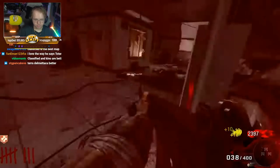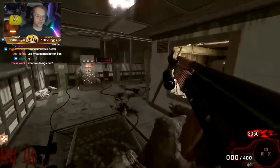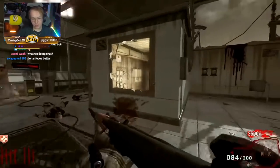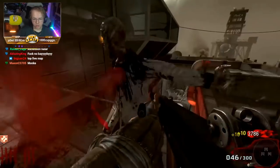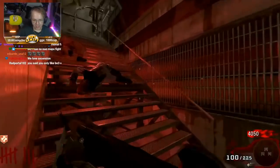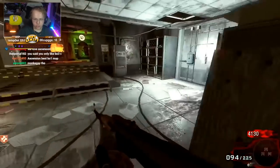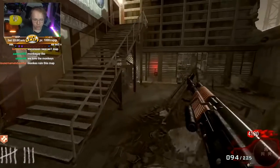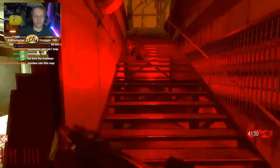Ascension was the first DLC of Black Ops 1 and I love it. There wasn't a whole lot different from the maps of old but I've put the most game time into Ascension. It took the original idea of zombies and added onto it. Some choices were more favorable than others — the Space Monkeys were pretty despised. There is a risk-to-reward where you can earn more perks if you manage to protect the perk machines, but overall it's just an annoying concept. While playing Ascension you're constantly thinking about preparing for the next monkey round.